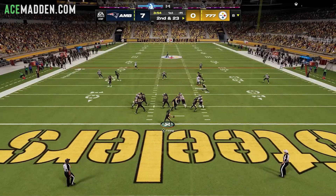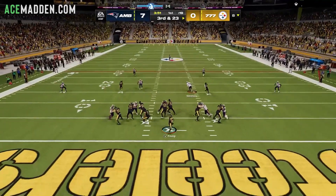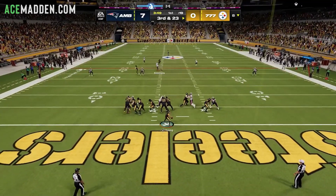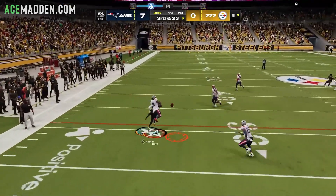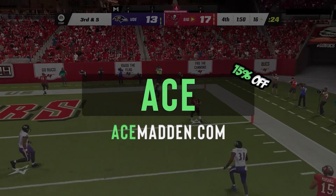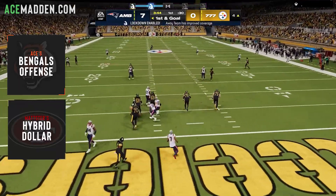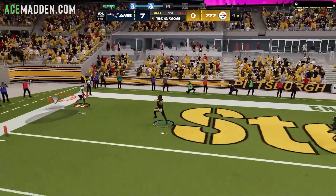Before I get into the rest of the breakdowns, make sure to check out AceMadden.com if you want a full offense or defense to help you start getting more wins starting today. All you have to do is go to the site, become a member, use code ACE for 15% off, and you'll gain access to every single e-book we have on the site. Right now we have the Bengals offense and the hybrid dollar — utilize both and your win rate will definitely go up.